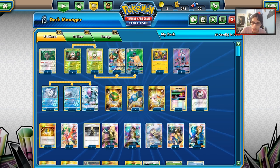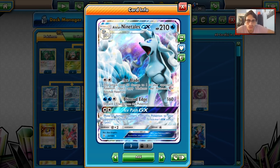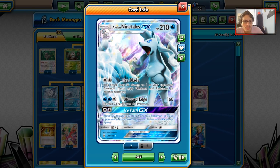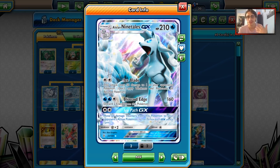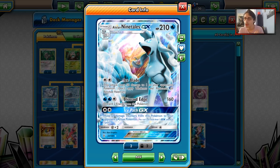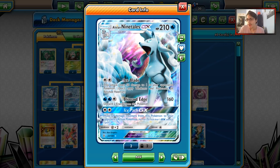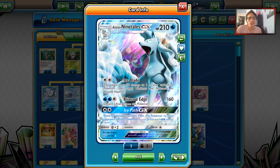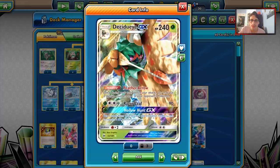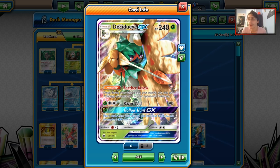Ninetales is one of the good Decidueye partners we're looking at today. Ninetales GX has Ice Blade, which does 50 damage to one of your opponent's Pokemon — one of the main attacks early on to pick off weaker Pokemon like Inkay or Zorua. We also have Blizzard Edge, which can do 160 if needed. Ice Path is the main GX attack, but honestly Hollow Hunt might be better now that puzzles and special charges are out of the format.